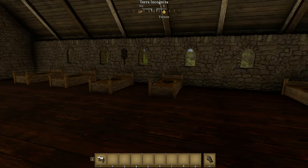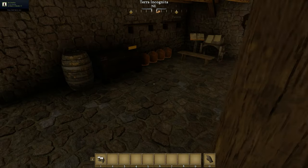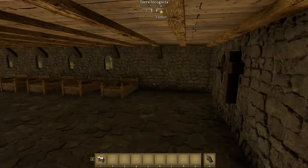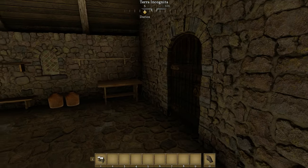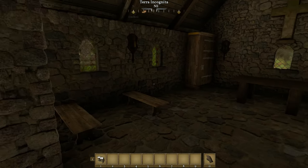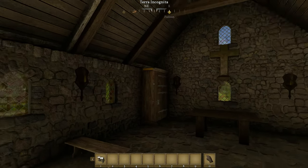Up the stairs, more beds. The Infirmary has, of course, its own kitchen. And its own little chapel — more benches because these are mostly sick people, but very simply furnished.